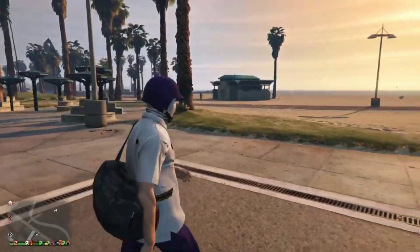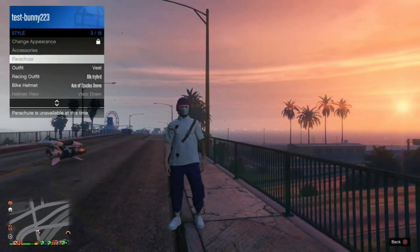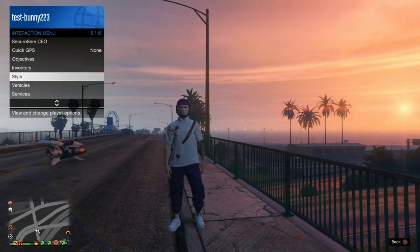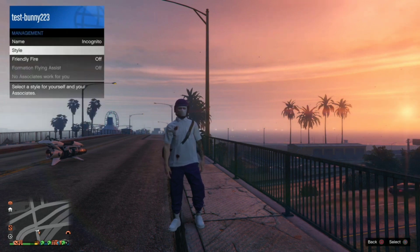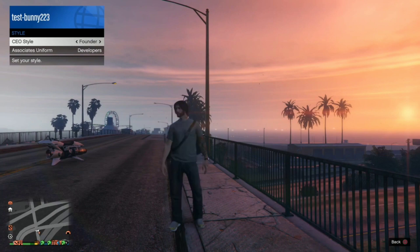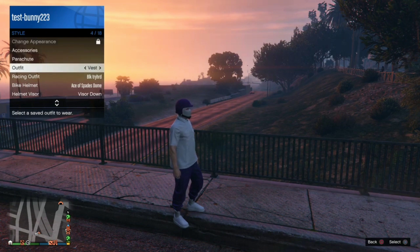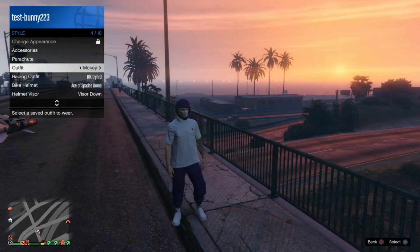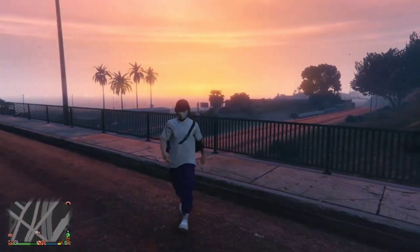I just noticed a little glitch that doesn't let me switch outfits when I have the duffel bag on, but I found a solution. Basically, register as a CEO, go to Management, go to Style — it's one to the right and one back — and the duffel bag should disappear and you should be able to access your other outfits. It's a minor glitch and yes, you can still re-equip the duffel bag.